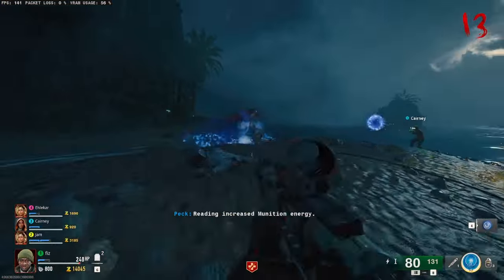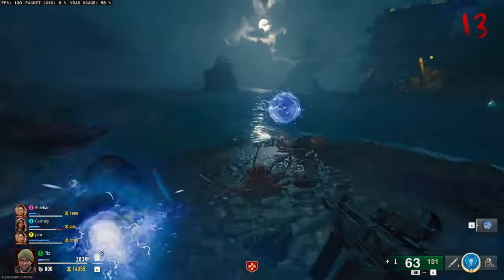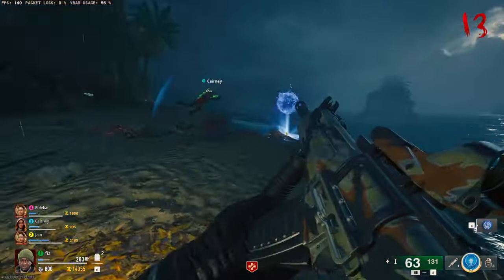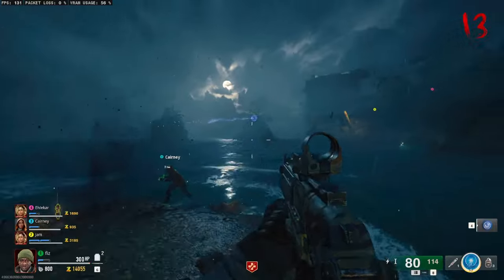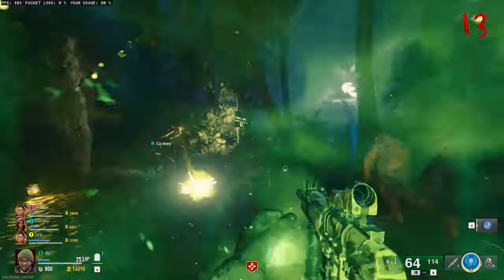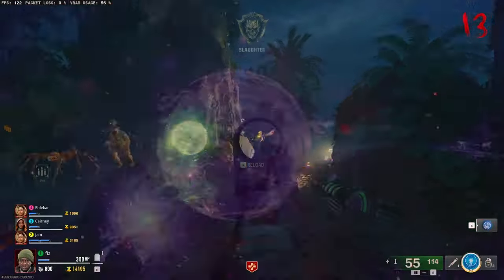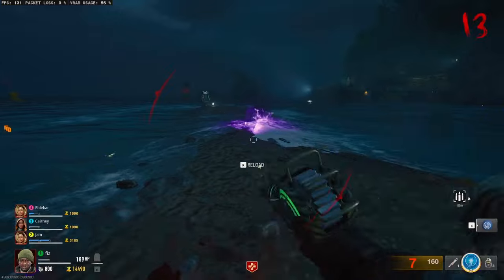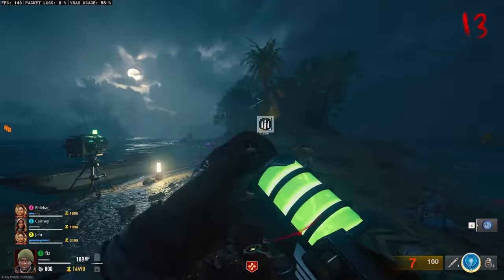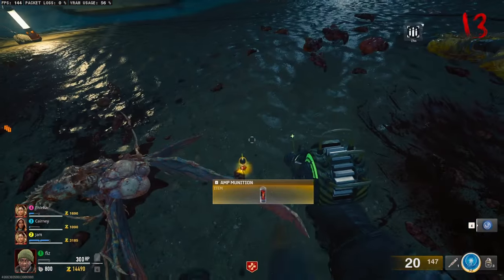Once you've done this two or three times, the orb itself will move to a different island. You can watch it leave, and you'll need to make sure you grab the injector, take it with you, and follow the orb to the next island. There are three orbs in total — a blue one, a green one, and a purple one. Once you've done this three times, you will be granted the amp munition item, which you can take back to the laboratory. Heading into the back of the laboratory and holding Interact on the crafting table will allow you to craft the DR-11 Beam Smasher.